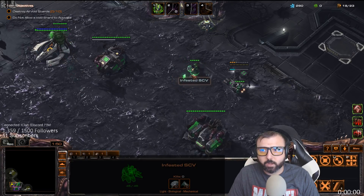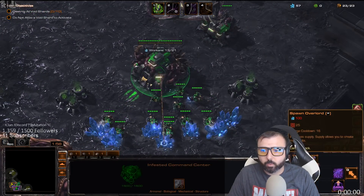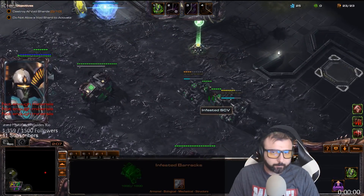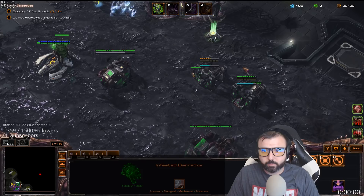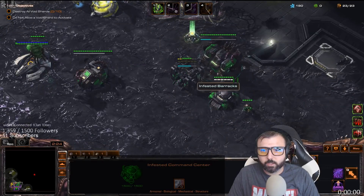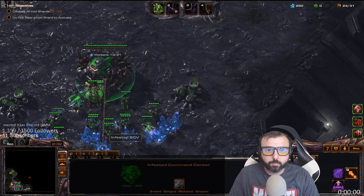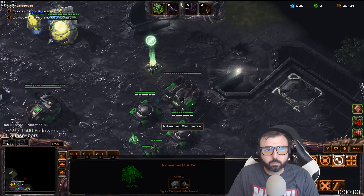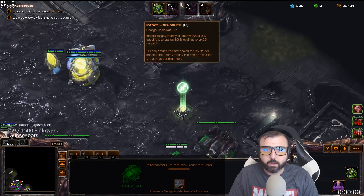I'm going to be using the Apocalypse pretty much right off the bat here. I'm going to leave both these guys here. I need to make an Overlord now because I really don't have the ability to make anything yet — I've used all my supply on the bunkers. I'm going to put this in front of those so maybe we can pull a little aggro away. It's not a super fast attack wave, so that's good. I'll move this guy over here and start working on my extra command center.